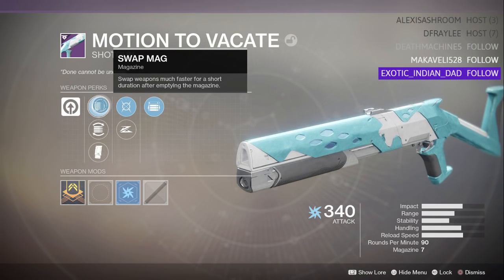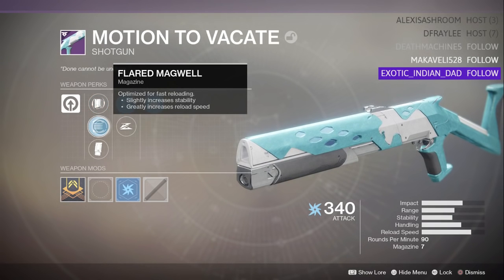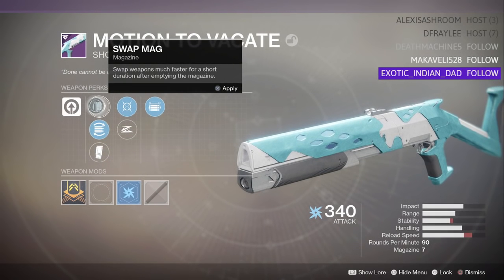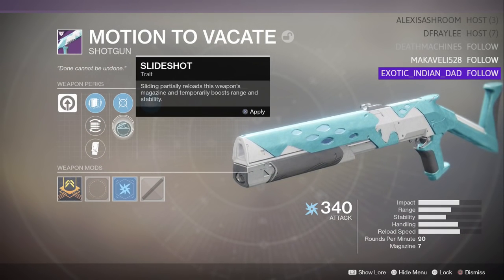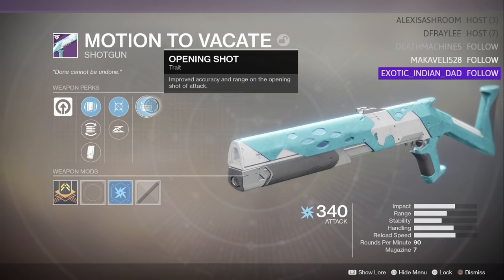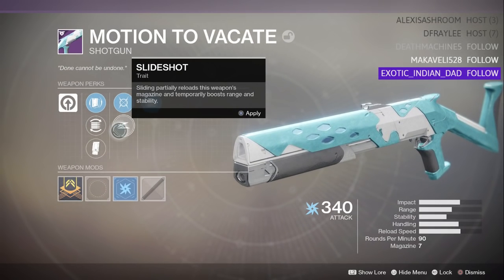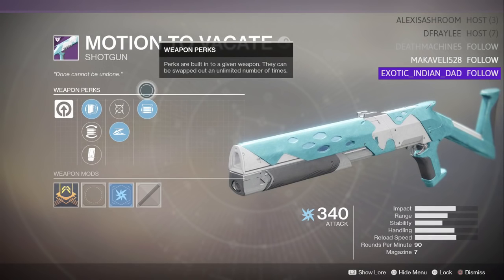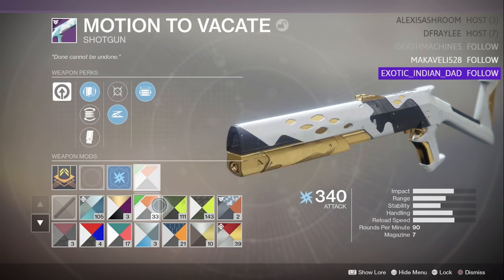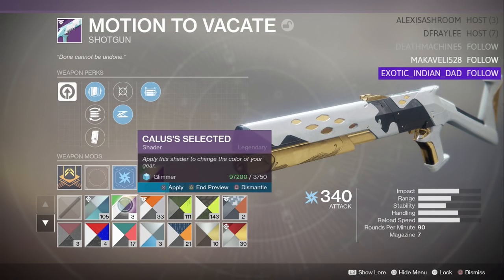It has a perk: swap weapons much faster for a short duration after emptying the magazine — so you can go back to your primary after using all your ammo. It also has Flared Magwell. I've never seen these perks on this side of the column. In PvP I'd probably go with Swap Mag, then choose between Slide Shot and Moving Target. Opening Shot improves accuracy and range on the first attack — not a slug shotgun but Opening Shot with sliding could be good. It's a high rate of fire shotgun.